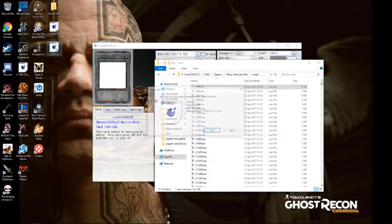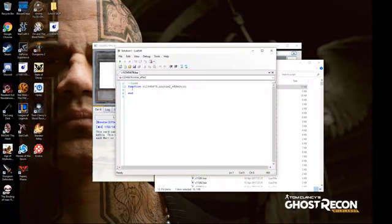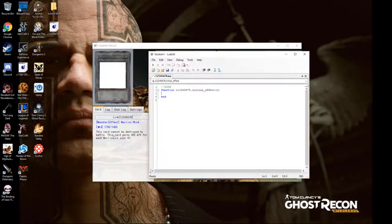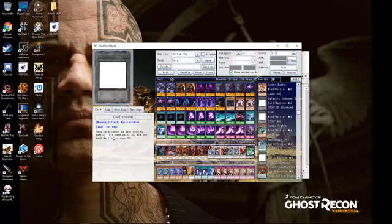Now, since I've already done it, I changed the name of the file and deleted everything from here. So you will have this - this is the blank script that you will build upon for every card that you want to code.